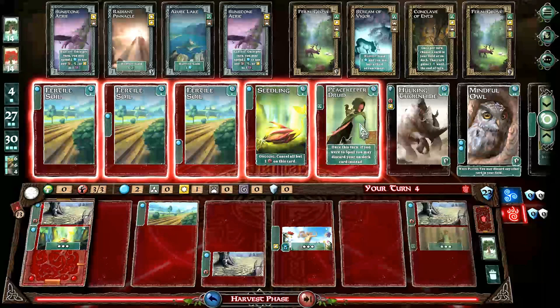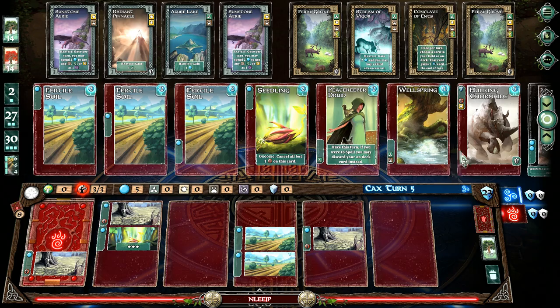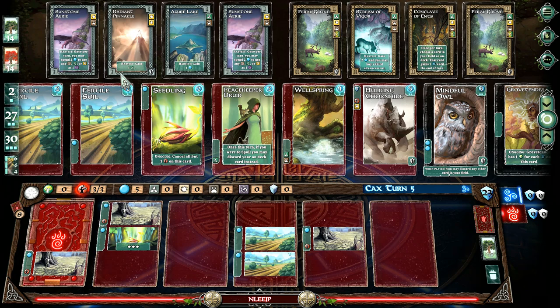You know what? I'll take them both. You did take them both. Then there's another one. I'm going to definitely be stopping here. The question is, do I want to get the Wellspring or the Hulking Thornhide? The Wellspring — you're buying Veil cards with it, so that's not too bad. The Azure Lake you can basically pick up for free. That's kind of worth it. Okay, we're going to go with that.